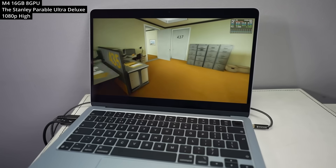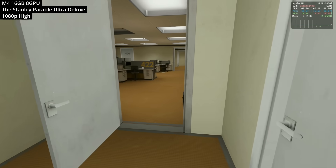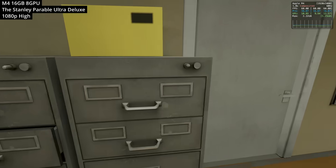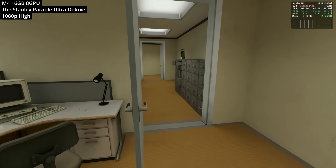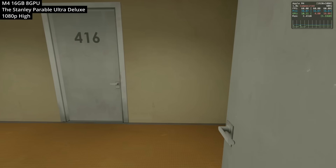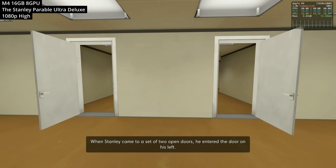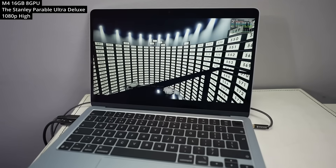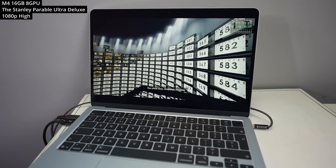Next up, we're looking at The Stanley Parable: Ultra Deluxe — probably a perfect game for the MacBook Air. We're easily maxing out the settings at 1080p high; it's not particularly demanding. It's been remade ground-up using the Unity engine rather than the original Source engine. It's a genuinely very funny game — you control a character with a narrator who you can obey or disobey, and each choice affects which ending you get. Definitely make sure to check this one out.